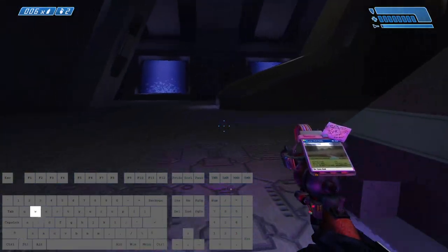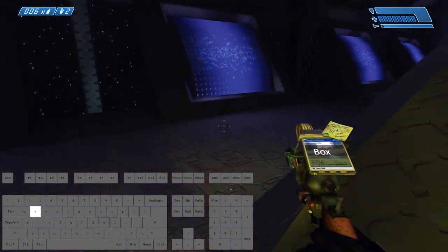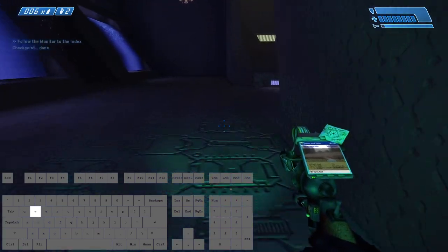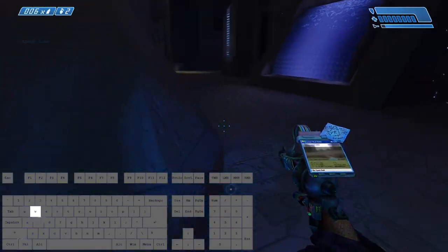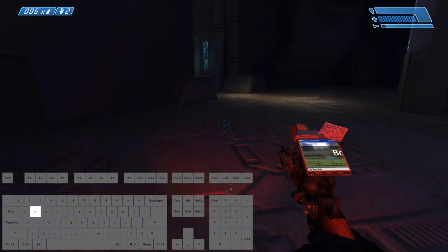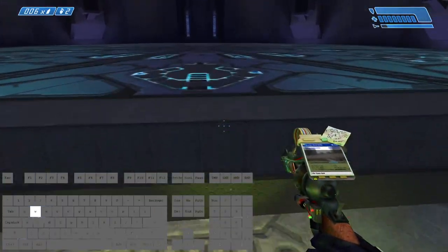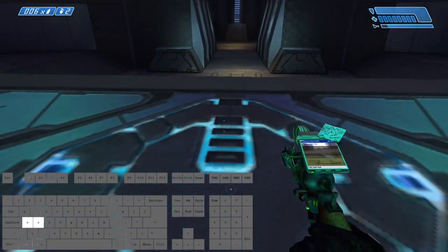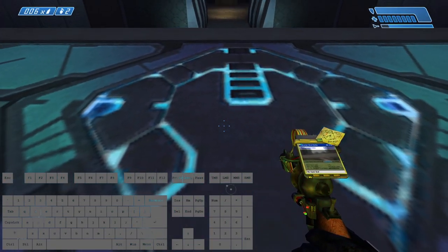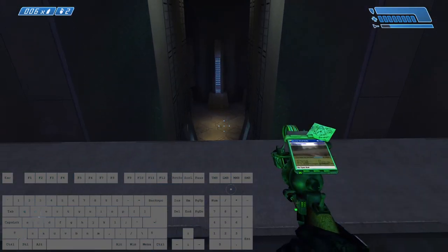So yeah, when you do the boxes, you want to shoot closer first, and then go outwards from you. Because what's essentially happening is we're creating like a little chain of teleports. We're gonna be inside one box, and then we're gonna put one more ahead of that, so that we're just inside the second box and a little more inside the closer one. So we kind of do a little chain teleport kind of thing.